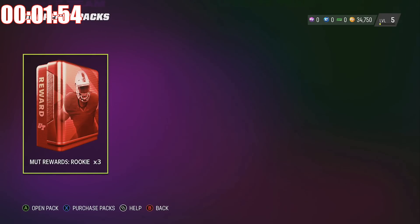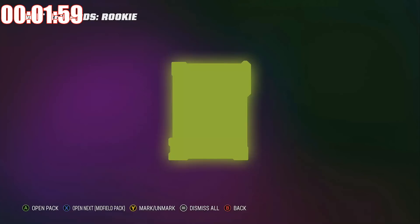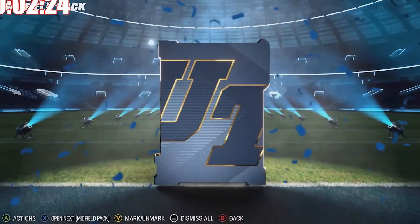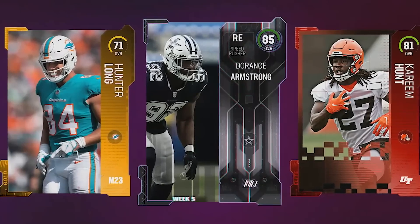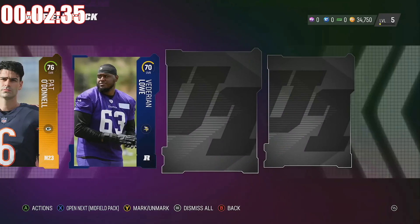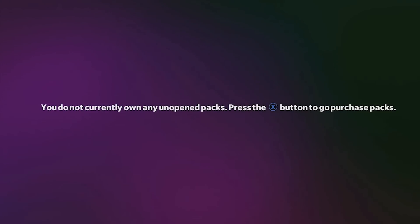We got our MUT rewards rookie packs. On my main account I'm a legend, so I'm not sure what the rookie rewards are — looks like midfield packs. We do get a legend, so I can't complain as long as it's not a power-up. We get an 83 overall, an 85 Team of the Week — not bad at all. We'll also take that 80 overall Osei Evans.